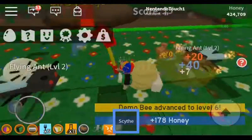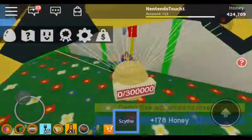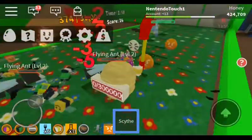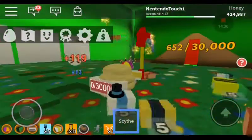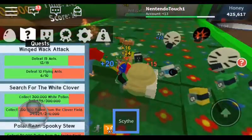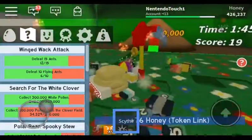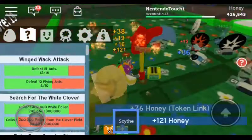Devil Bee is level 6 — nice. The fire ants aren't too bad. I mean, it's not like they'll attack you or anything, at least I don't think so. So I think I'm just about fine.